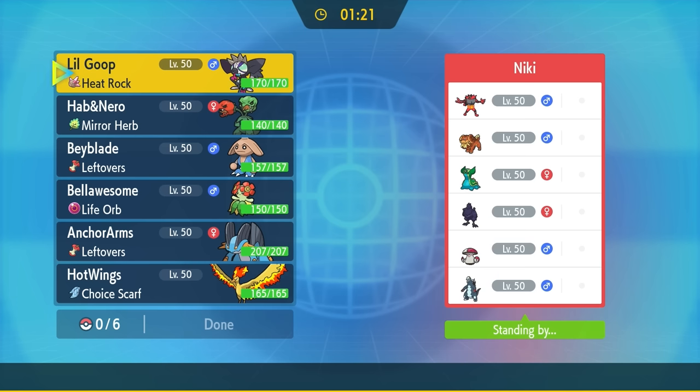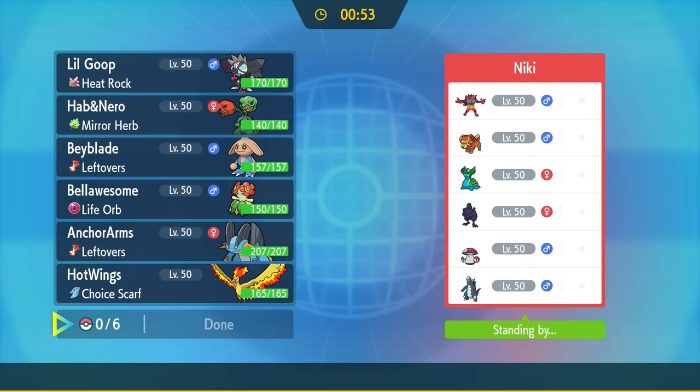In this match, we have kind of a scary matchup. They have a strong defensive core with Corviknight, Amoongus, and Gastrodon, but also some sleeper picks like the Dachsbun with its Well-Baked Body ability — you can't hit it with fire moves, or else it just gets a defense boost and is immune to them. There's great defensive synergy there, especially with Corviknight and Amoongus trying to dodge fire attacks, and it's definitely going to be tough to break. We've almost got a matchup of defense versus offense, as I have strong hyper-offense.